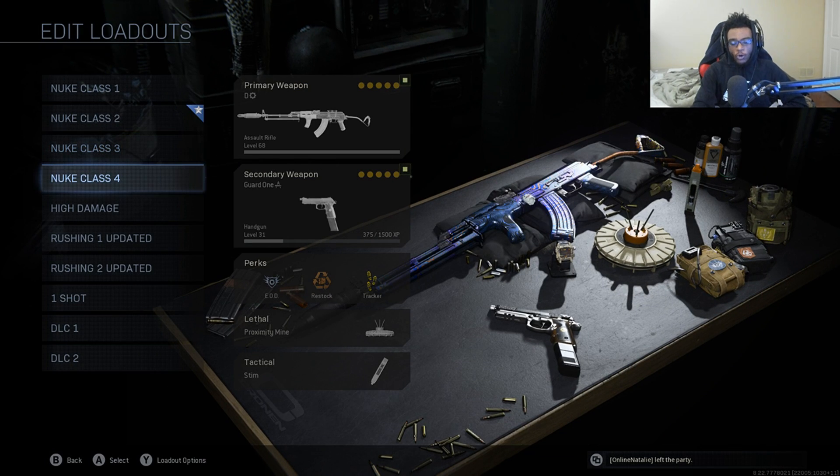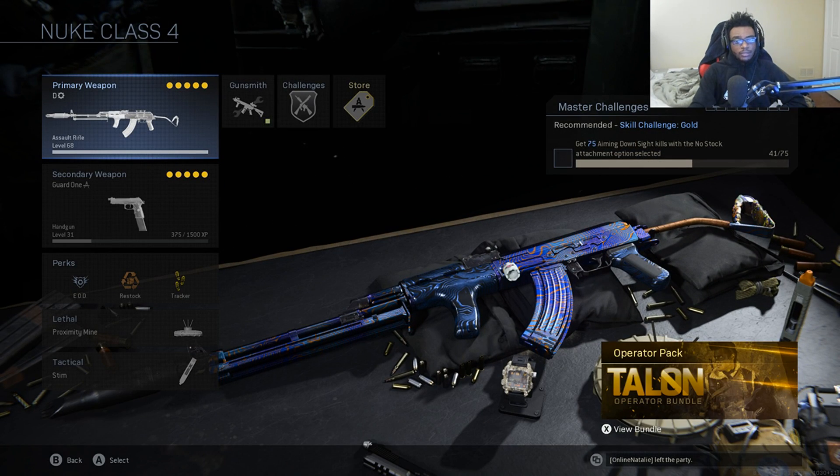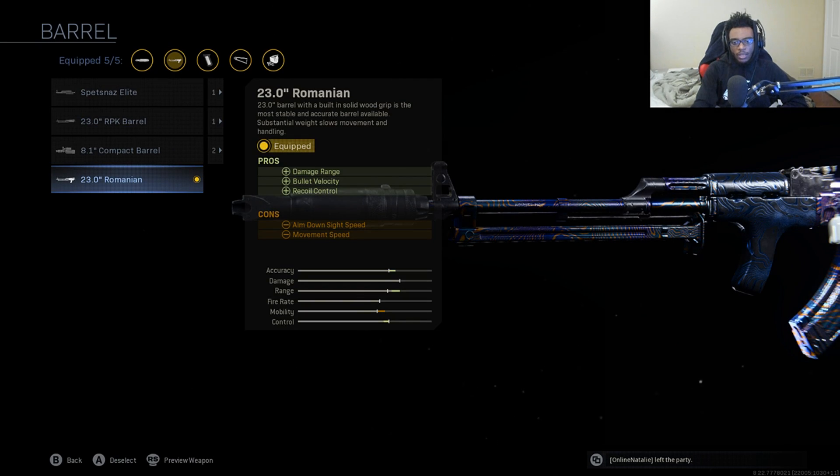Now we're going to be reworking my fourth nuke class setup, which is going to be with the AK-47 — another gun affected by the no-stock nerf, so we're going to have to go ahead and rebuild this. For the AK, we're running the Monolithic Suppressor and the 23-inch Romanian Barrel, which gives us damage range, bullet velocity, as well as recoil control — the best barrel to run on the AK because this gun has a lot of vertical recoil. This is going to tame that, making it a lot easier to use over longer ranges.